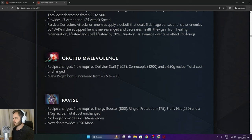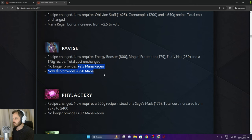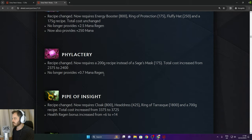Orchid of Malevolence now requires Oblivion Staff, Cornucopia, and a 650 gold recipe. Pavise recipe changed — now requires Energy Booster, Ring of Protection, Fluffy Hat, and 175 gold recipe. Total cost unchanged. No longer provides mana regen or mana. Phylactery recipe changed — no longer provides 0.7 mana regen.